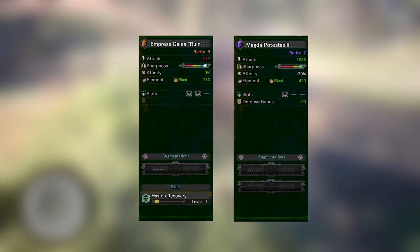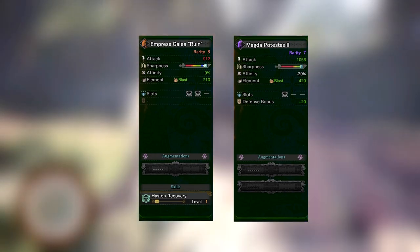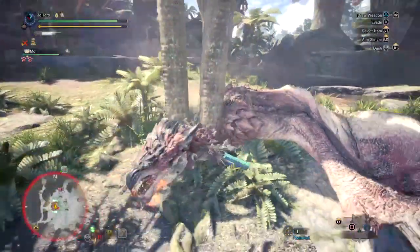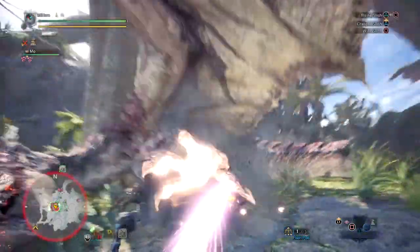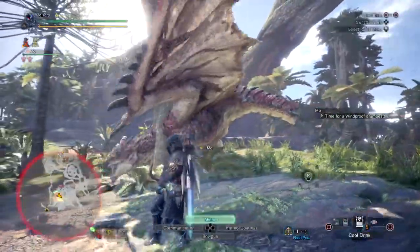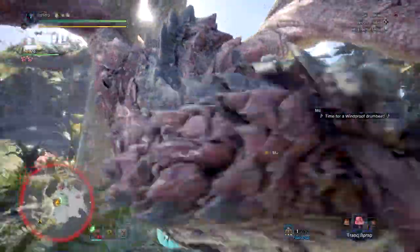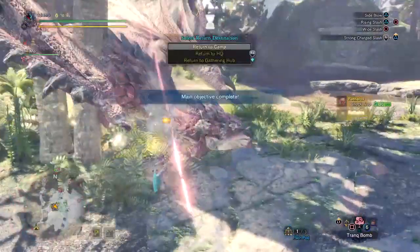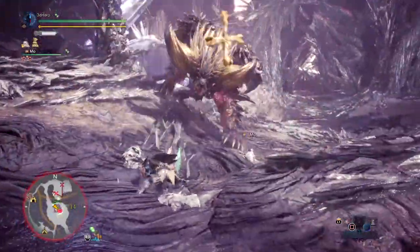For starters, the Magna Protestas 2 has 1056 attack and 220 raw, which beats the Rune straight away through sheer raw damage, but has minus 20 affinity as a trade-off for its high raw — common for all high-damage weapons. It also has only 1 level 2 dual slot compared to the Rune's 2 level 2 dual slots, 420 blast status, and considerably low green sharpness. Although it can reach blue with Handicraft, it's considerably gimped because of how little of it there is, making the Galia Rune Greatsword more powerful in the long run because of its white sharpness.